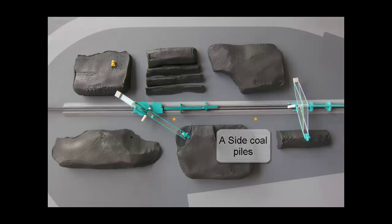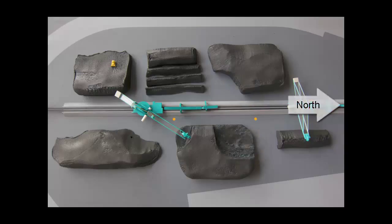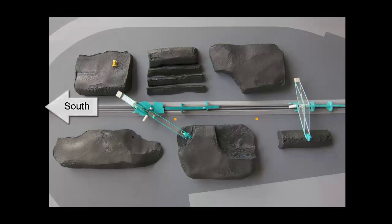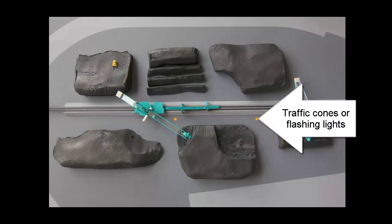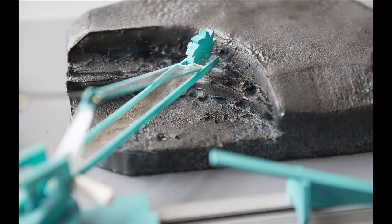The foreman will tell you what side — A or B — and what pile to reclaim from. Often he will put traffic cones or flashing lights to mark the pile to be reclaimed. If required, the foreman will help you set up for your first cut. If the pile to be reclaimed has an existing cut and the bulldozers have not pushed coal into it, you would just set up where the last operator quit reclaiming from.